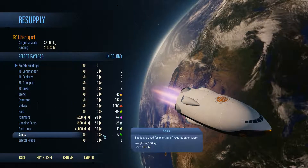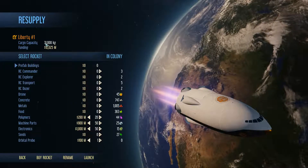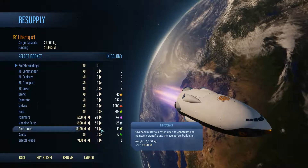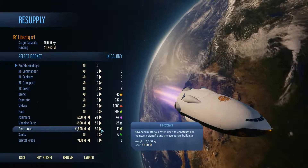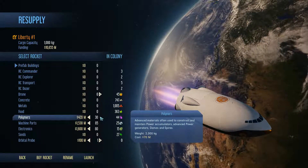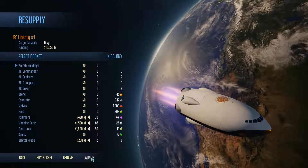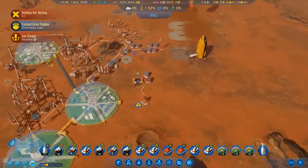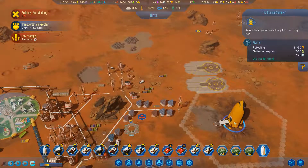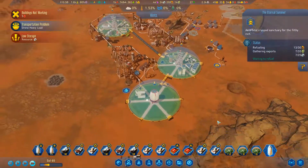I've still got 31,000 kilos I can put in. Getting down - that'll do. Launch it. This is getting its thing happening. I probably could have dropped it on the launch pad here, but meh.